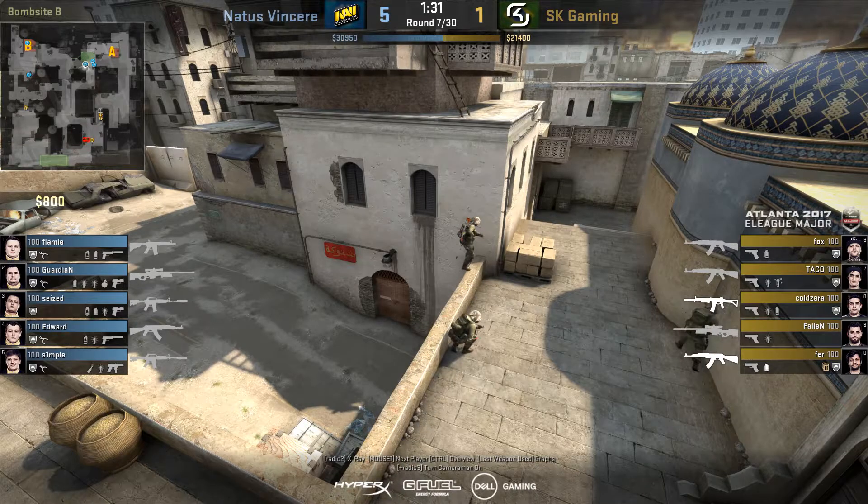Next we're going to look at a very unique play that NaVi did on short — I've never seen this before. It's an ambush play where they wait for a sign that T players are coming towards short, either a flashbang or when a player jiggle peeks and spots them, then they all spring out and attack. We never actually see it work out because the SK players never came this way, but it's something unique. The idea is that with three people coming out, it's very difficult to kill one of them in a 3v1, and then it's also difficult to trade because you've got another 3v1 going on.